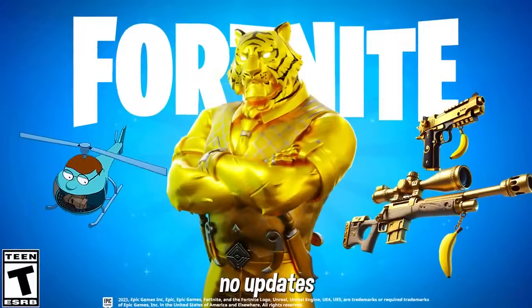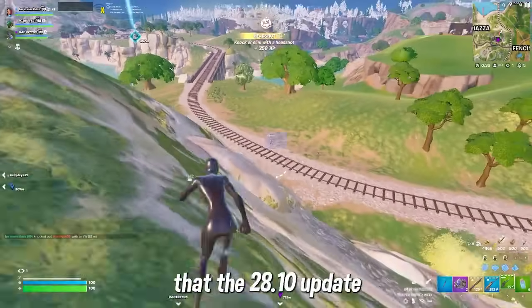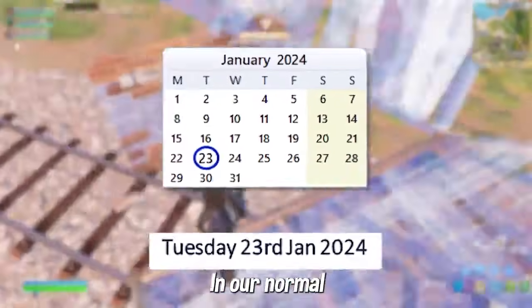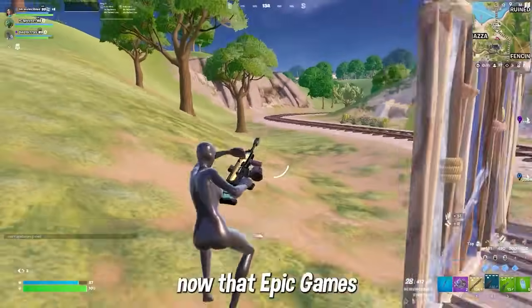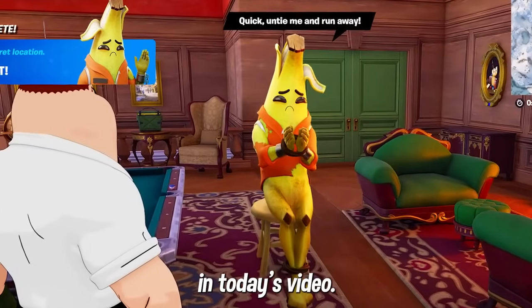After a month of no updates and nothing new in Fortnite Battle Royale, it was confirmed by dataminers and Epic themselves that the 28.10 update is dropping this upcoming Tuesday, January 23rd. Our normal every two-week update schedule is returning now that Epic Games is finally back from winter break.